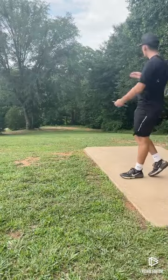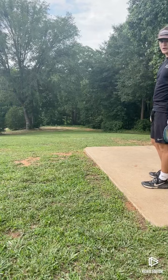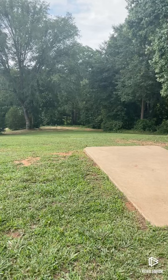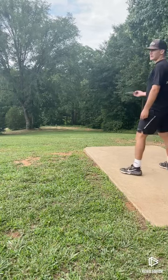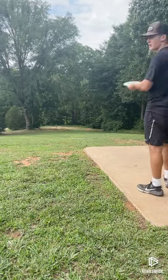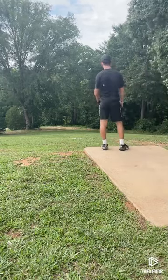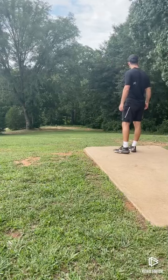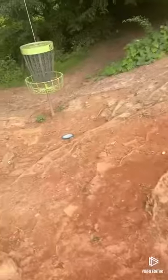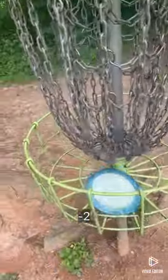Hole 8 — super downhill. The basket veers off to the right behind some stuff, in line with the tree with the sign on it. It's about 225 but really probably plays like 150 because of the hill. Especially with the Destroyer, I really just want to throw this super soft. Not going to lie, that was not what I was trying to do but I think it ended up good — we caught one of these rocks and ended up parking it. Two down through eight, I'll take that.